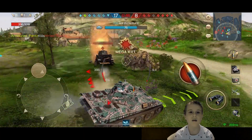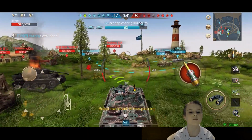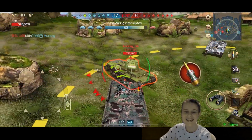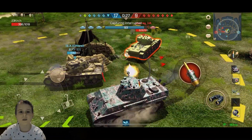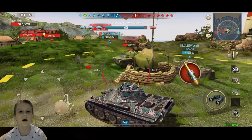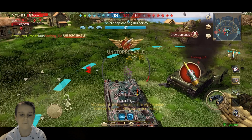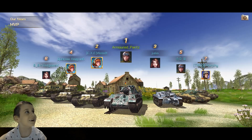I go behind him, put a HE round in — a beautiful roll — one last kill to get a second mega kill of the game. Now into the last few seconds. I'm trying to maneuver and brawl with the KB1. The KB1 has a lot of armor in this game, but not too much maneuverability, so I try to get around him a few times.